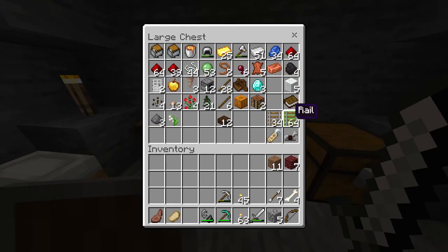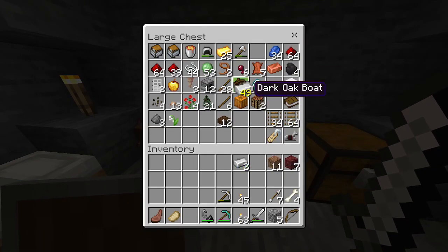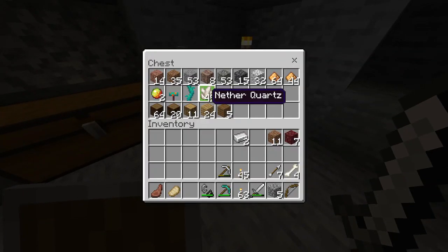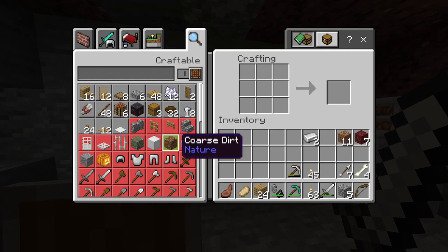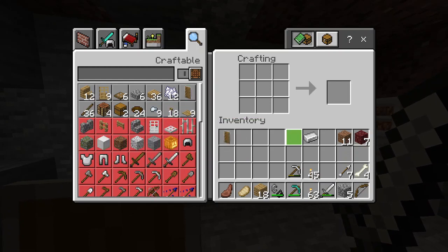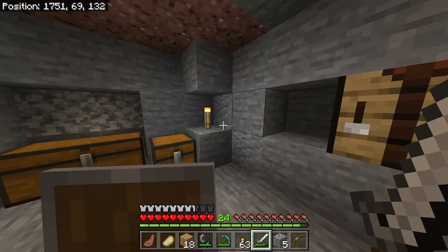So when you're going to the nether, it's good to bring a couple of extra shields because they tend to go rather quick. So I'm just going to make one more here. At least this one will be nice and full.